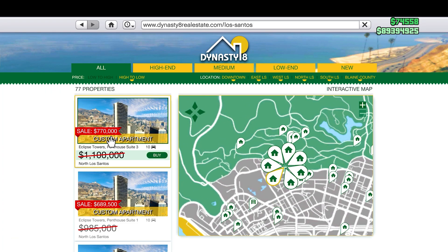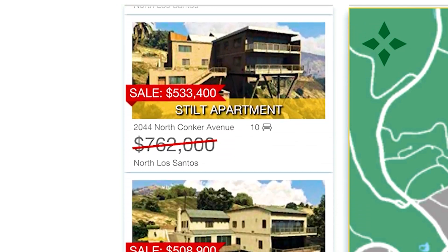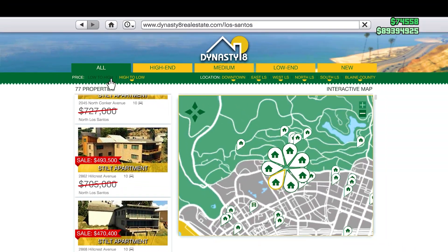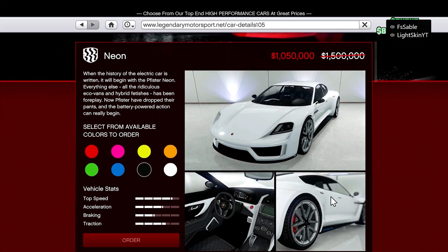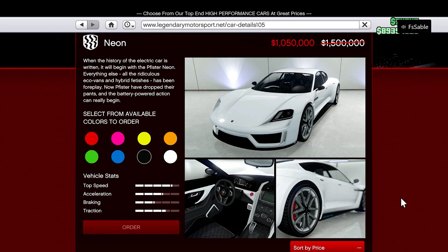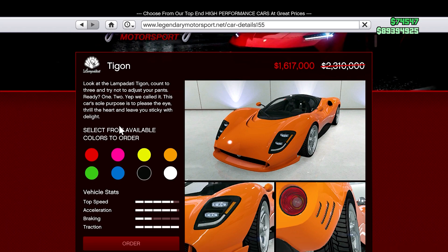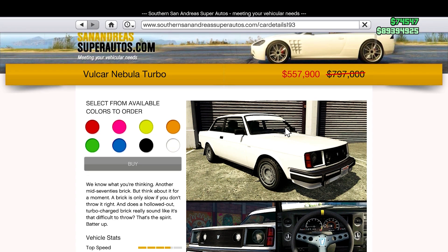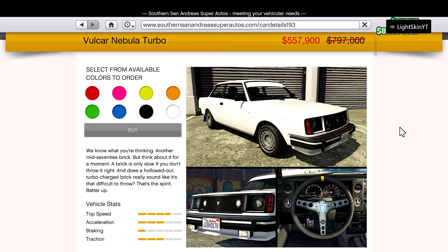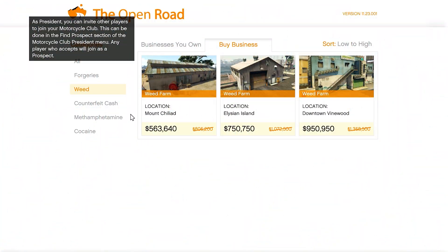Taking a look at the high-end apartments on Dynasty 8, you'll see that they are on sale this week for a 30% discount. We also have the Fister Neon on Legendary Motorsports for 30% off, along with the Taigon for 30% off, which is a very nice vehicle. On Southern San Andreas Super Autos you'll see the Nebula Turbo is also on sale for 30% off. That concludes our vehicle sales.